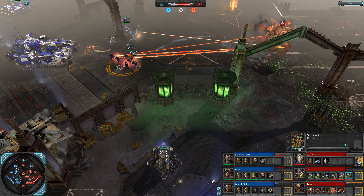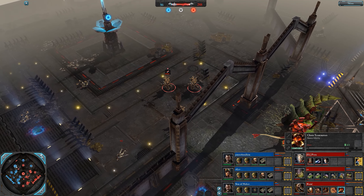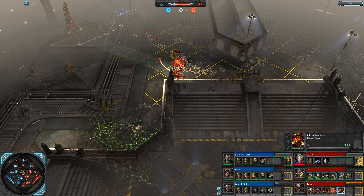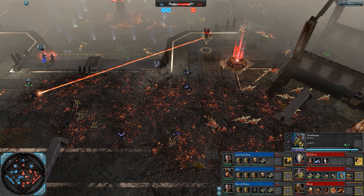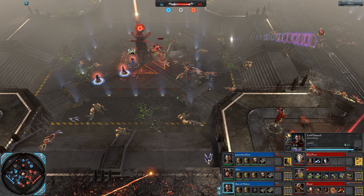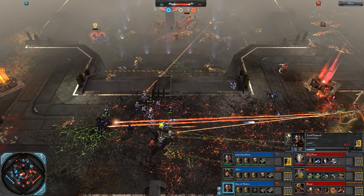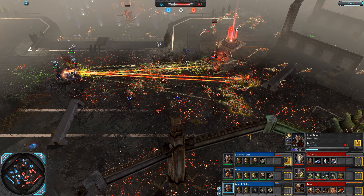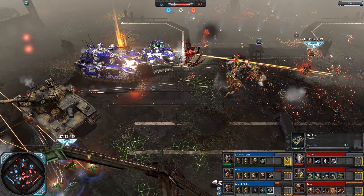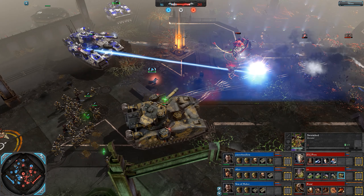Great Unclean One in big trouble getting chased — Baneblade is very slow though. Here are some Chaos Terminators for Kane going straight for that VP again. Have Twin-Linked Bolters and Power Fist, and also demoralize units when they kill them because they shout insults and make fun of you. Only 86 VPs remaining for the blue Imperial Guard team — they do have a Baneblade per player though. For any new viewers, you can only get one super unit per player, which is why you're not seeing multiple Baneblades.